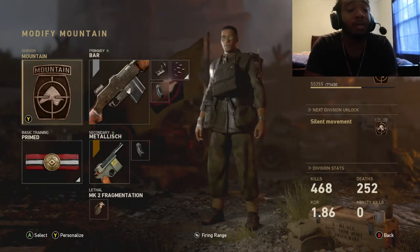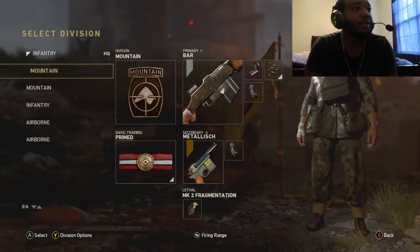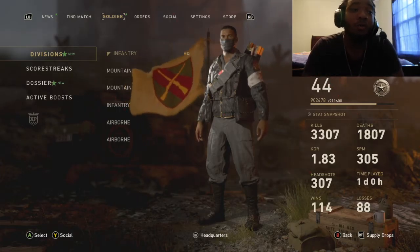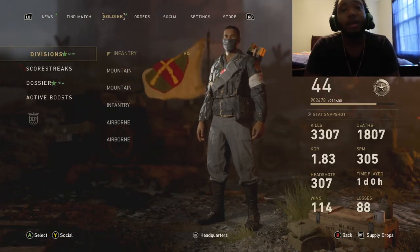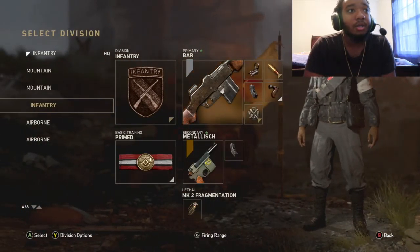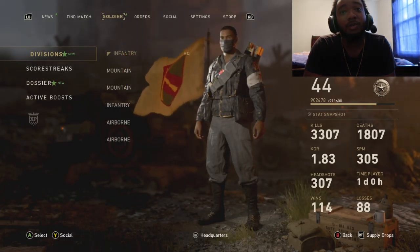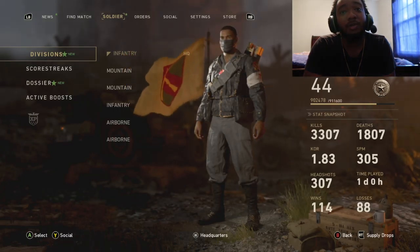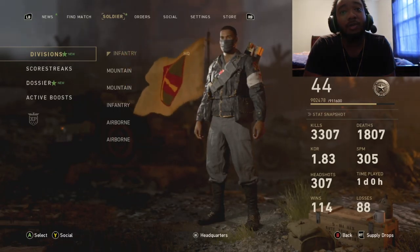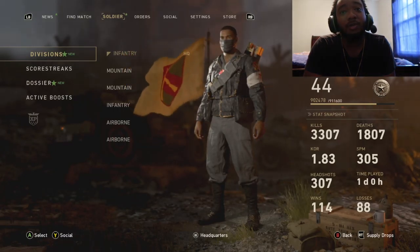That's my class setup video — hope you guys enjoyed it. Leave a like, comment, subscribe, and tell me what classes you use. If none of these work for you, at least use the first one — that's my baby. I've got a 1.92 KD with the infantry class, 1.86 with mountain, and 1.65 with airborne, sitting at a 1.83 overall. I'm aiming for a 2.0 by the end of this Call of Duty season. I also got a supply drop video coming out today, so stay tuned. See y'all next video.